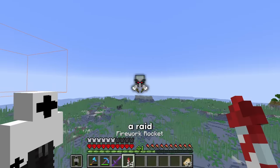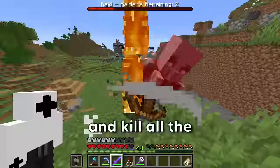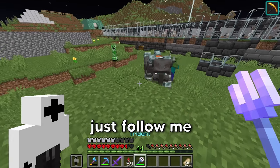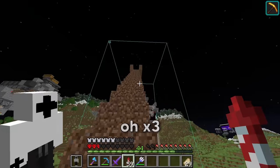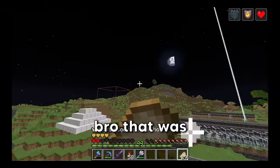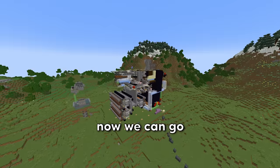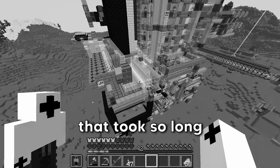Now we have to start a raid to get ravagers. To start a raid I need bad omen — there we go. Let's start the raid and kill all the mobs until we get our first ravager. Got all four: that's one, two, three, and finally the fourth one. That was too close. Now we can go ahead and finish the dirt farm, and now it's done. That took so long.